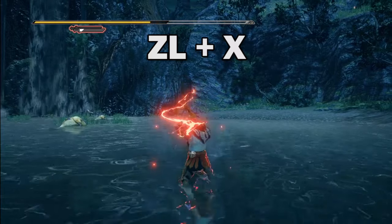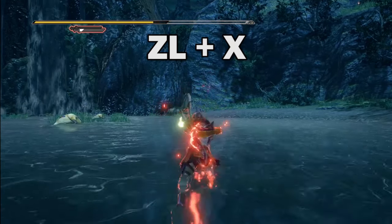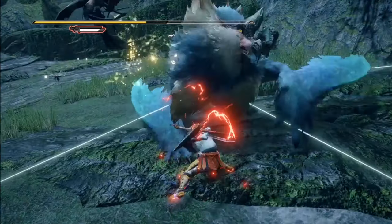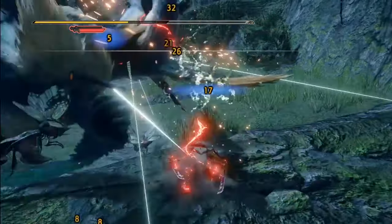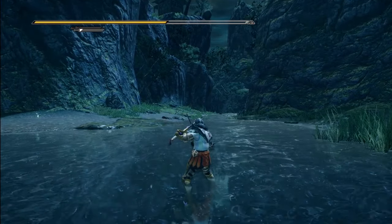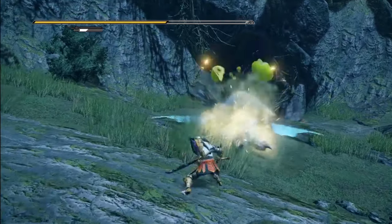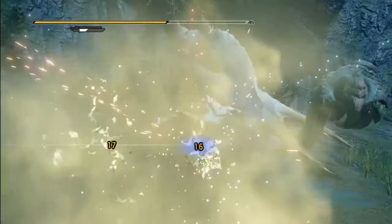Now for Wirebug Attacks. You can press ZL plus X to do this kunai pierce. It doesn't look like much, but it's the most damage-dealing move in the Dual Blades kit. Once the kunai is placed, you have a small time frame before it explodes — the more hits you get in before it explodes, the more damage it does. The ZL plus A Wirebug Attack pulls you in the direction the Hunter is facing. Successfully doing this through an attack or roar will grant you invincibility and also deal damage to monsters within range. It's basically a counter.